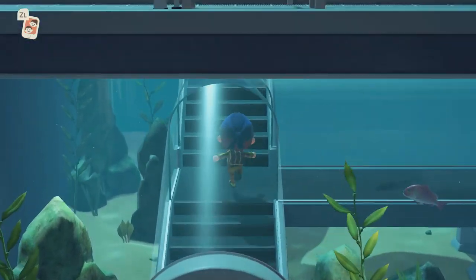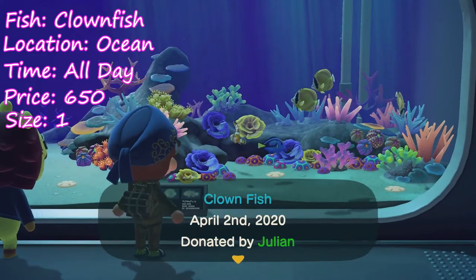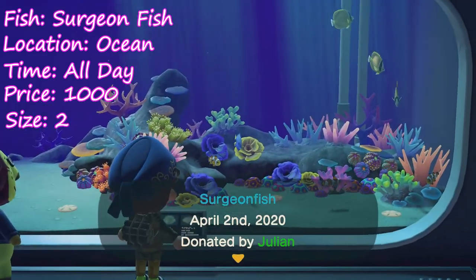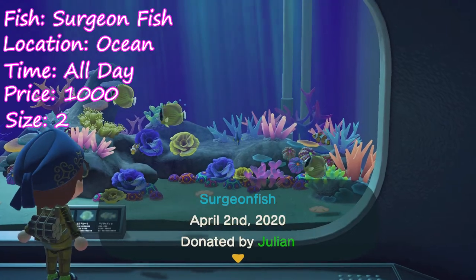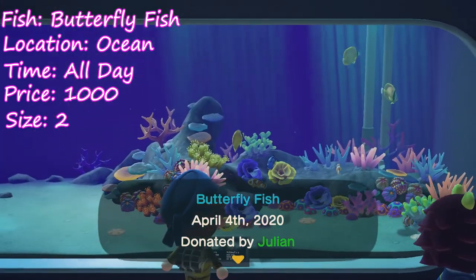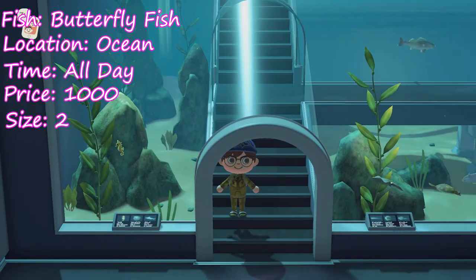Now let's transition into the fish we've gained. First up is the clownfish — they spawn in the ocean all day and they go for 650 bells. After that we have the surgeon fish, they also spawn in the ocean all day and they go for 1,000 bells. Finally we have the butterfly fish — they also spawn in the ocean all day and go for 1,000 bells.